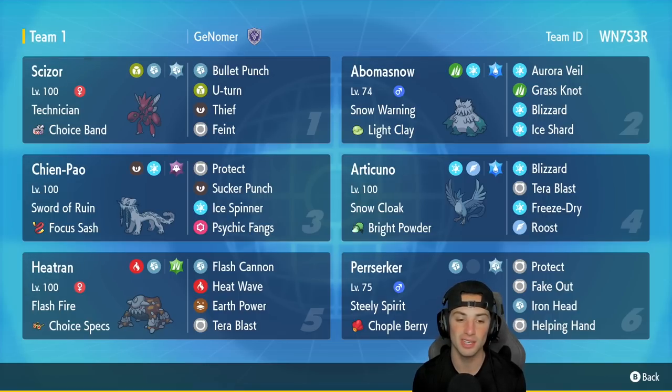In our fifth slot we got Heatran — just a solid Pokemon for any team. It's got Flash Fire as its ability with Choice Specs, running Flash Cannon, Heat Wave, Earth Power, and Tera Blast. Our final Pokemon is Scizor's best friend — the Steely Spirit Brute Bonnet. When this thing's out on the field steel moves do 50% more damage, which is absolutely amazing. It's got Covert Cloak with Protect, Fake Out, Iron Head, and Helping Hand. The rental code is at the top right hand corner.